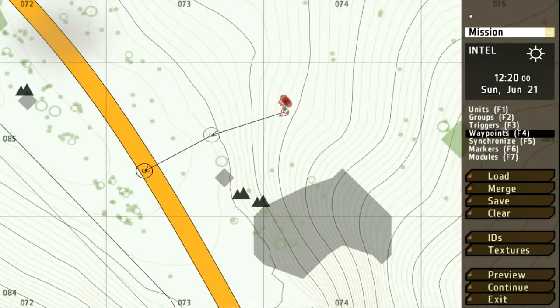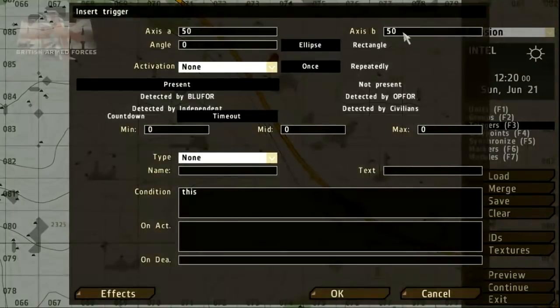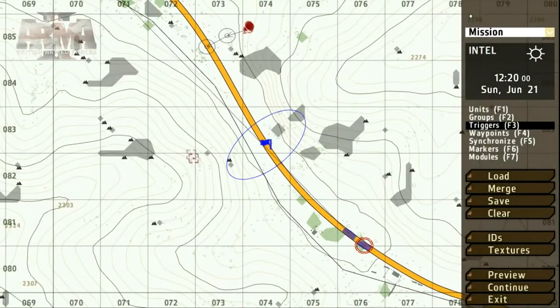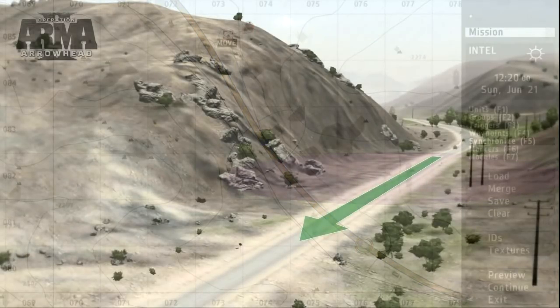To get the Op4 group to move at a particular time, we can use the triggers and synchronization tool. Let's place the trigger on the patrol's route. The trigger interface allows us to set the size and angle. Other parameters can be set — for example, to indicate that the trigger has been activated, we can play some music. We need to link the trigger to the group which will activate it. Using the groups tool, drag from the trigger and drop on any group member. Using the synchronization tool, drag from the trigger clip and drop on the waypoint. This enables us to sync the Op4 ambush and start the group's progress along its path of waypoints.